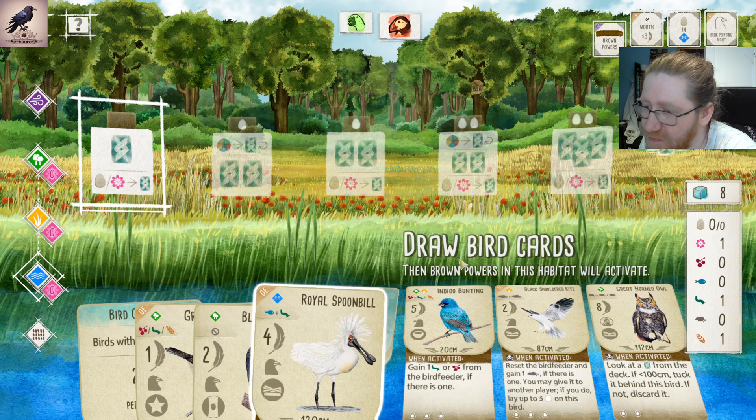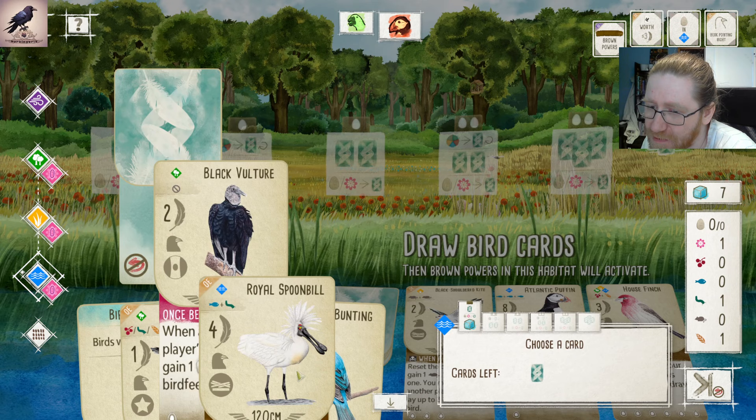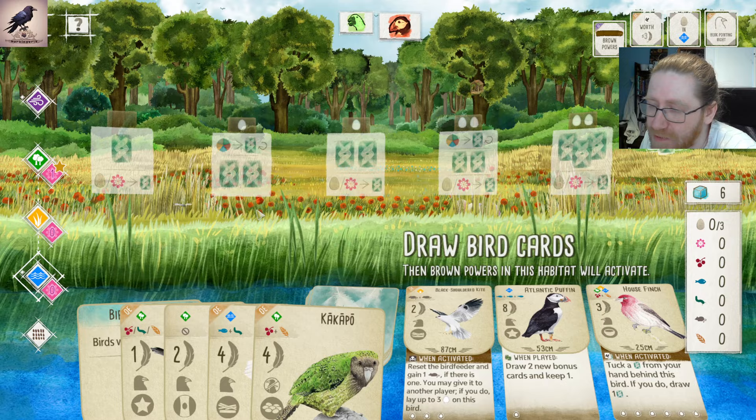We do get access to the Bunting — I think that's an easy decision there. Later, we can get more birds every turn with the Spoonbill. Puffin is great, House Finch is great, but we need to get our game going. We can't really afford to just pick one bird a turn, so we need to get the food to play the Spoonbill.